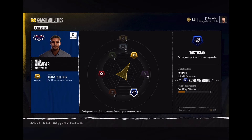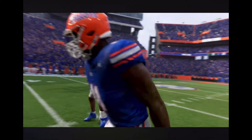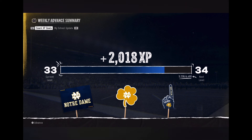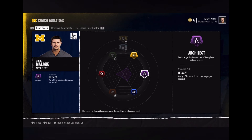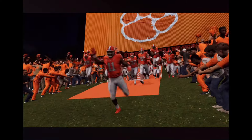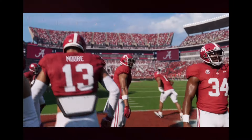Choose wisely — the decisions you make will matter to your program's success and your coach's progression. The benefits of coach talents are stackable, so if your head coach and defensive coordinator have the same ability, the impact for that ability will be greater. That's it for today's deep dive into dynasty mode in EA Sports College Football 25.